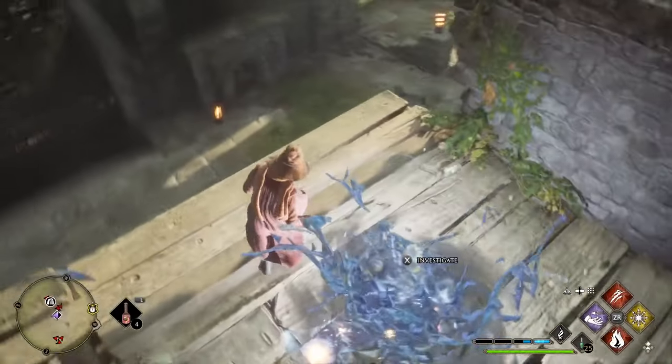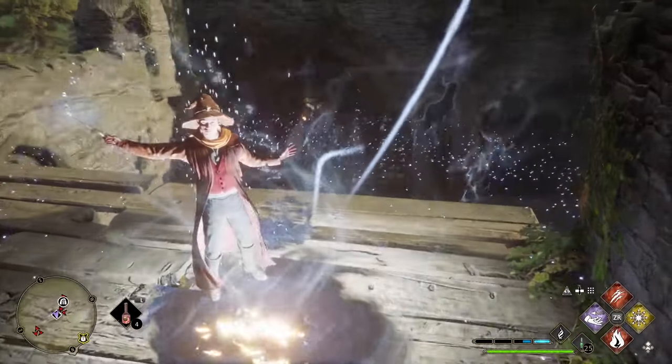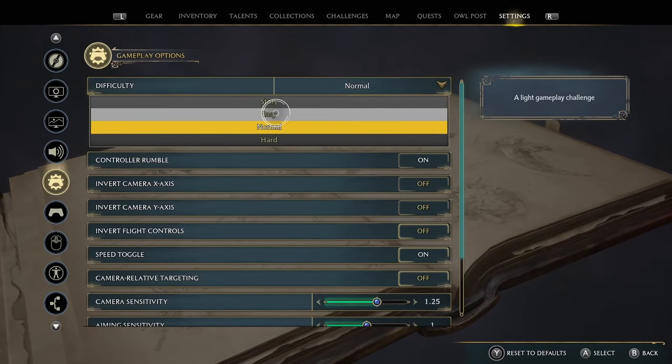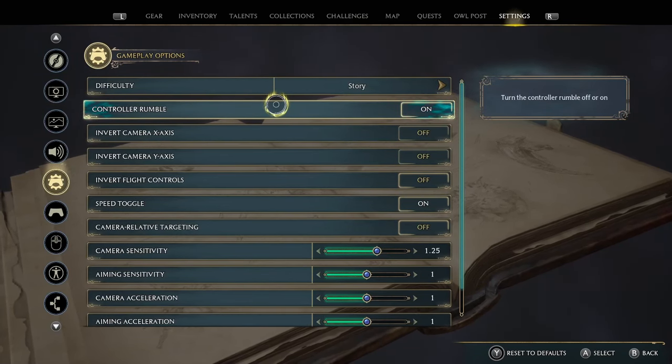So I said that was the last section, but there's actually one more thing you can do which is probably worse than dark magic — you can actually go into Settings, then Combat Difficulty, and just put it onto Story Mode and never have to worry about combat again. The combat will become very boring if you do this, so bear that in mind.